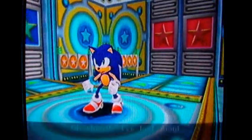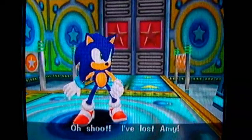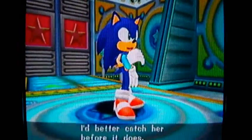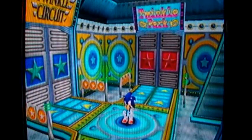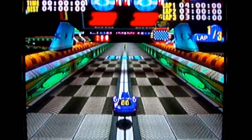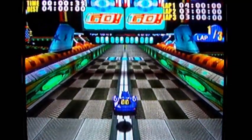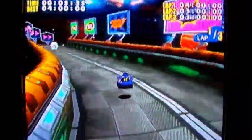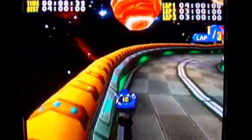Back to Station Square, evidently. And I think we lost that robot, or at least I hope. There's a little mini-game to do here — Twinkle Circuit, this is it. Depending on which character you use, it changes whatever car you get. Since I got Sonic, I got the blue car — the fastest one. This is just a mini-game. I believe you can get a boost right at the beginning if you time it right, though I forgot the exact timing.